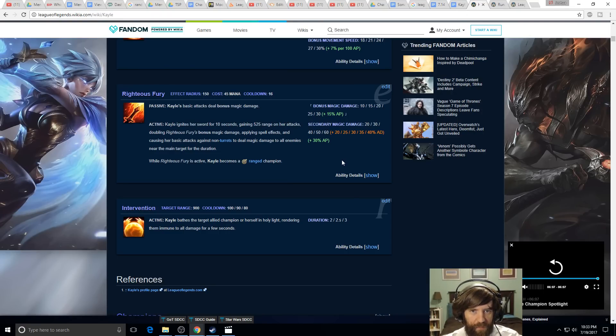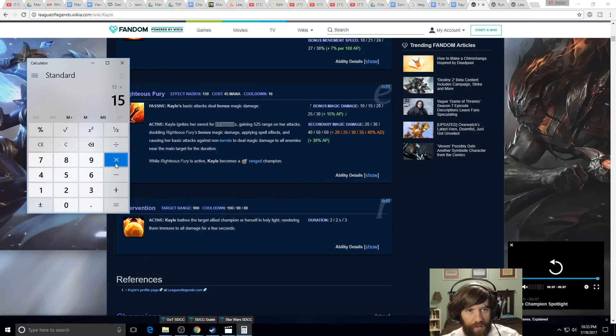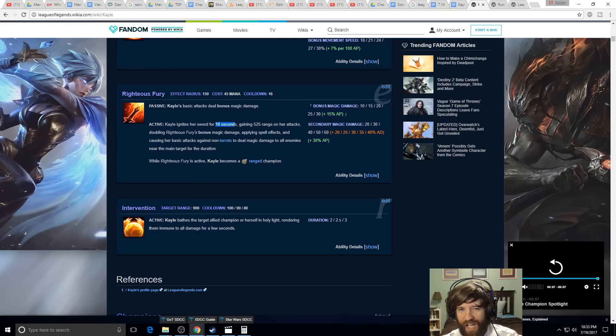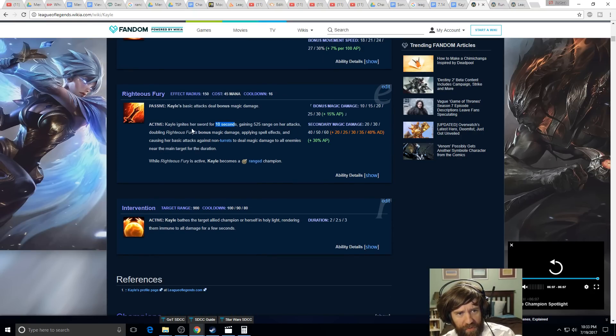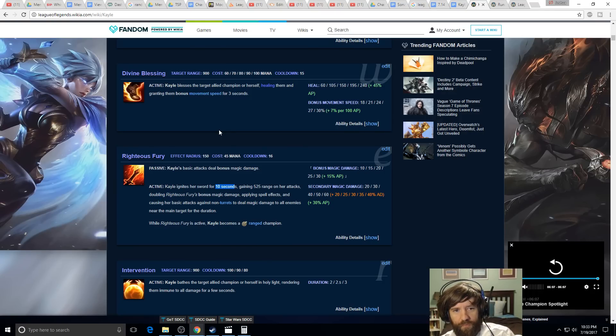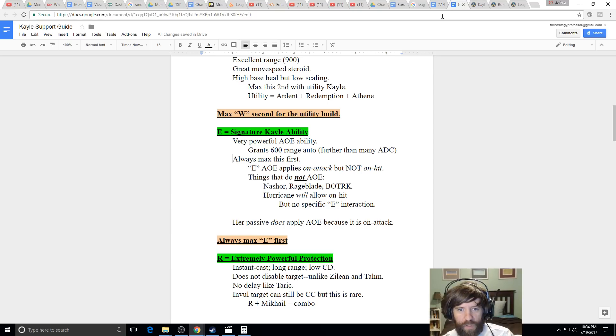Always max E first because it's your teamfight damage, it AoE-shreds people, and it speeds up your wave clear. It lasts 10 seconds. At 40% CDR the 15-second cooldown drops to 9 seconds — and at 30% CDR you're only looking at a half-second downtime. Reaching 30% CDR is very achievable with the itemization we'll discuss. CDR is very important on Kayle so you always have her E up — it costs almost no mana.